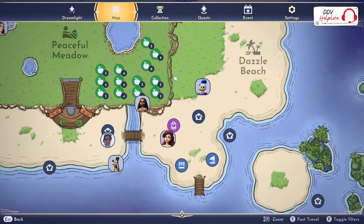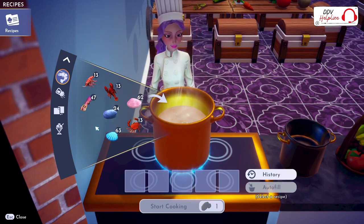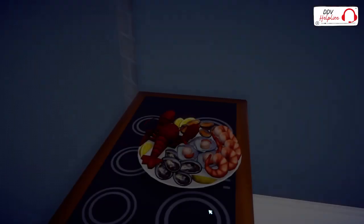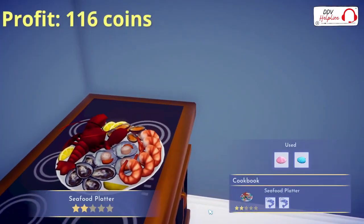Here we are at Dazzle Beach. On Dazzle Beach, you can forage shellfish for free. These are the blue, pink and grey shells you find on the beach. If you combine two of these and start cooking, you will get a seafood platter with a profit of 116 coins.